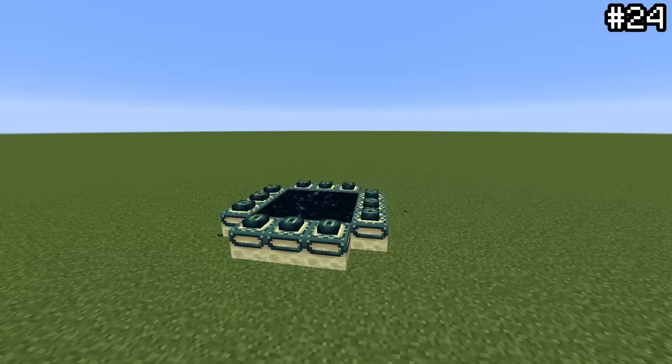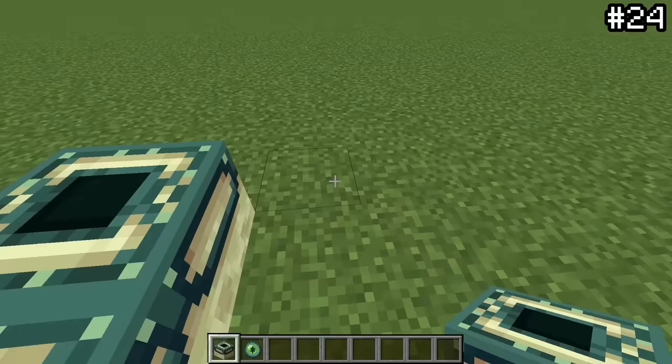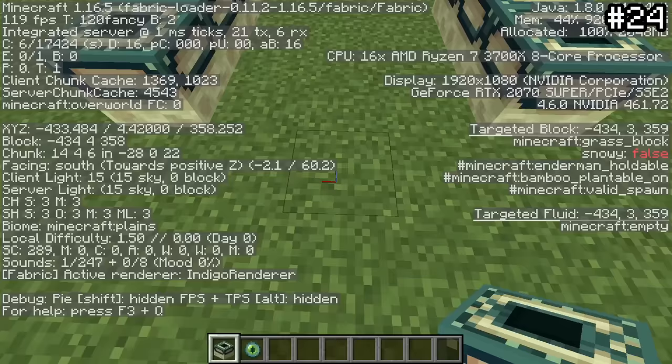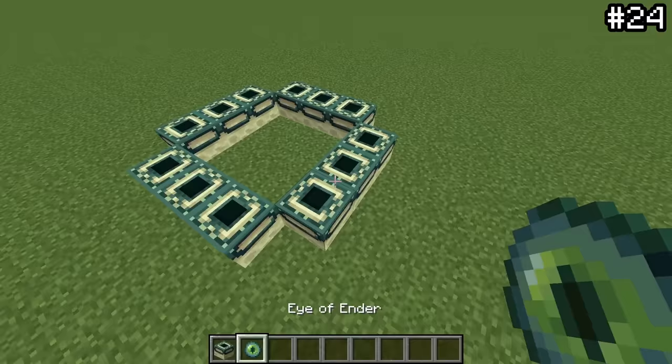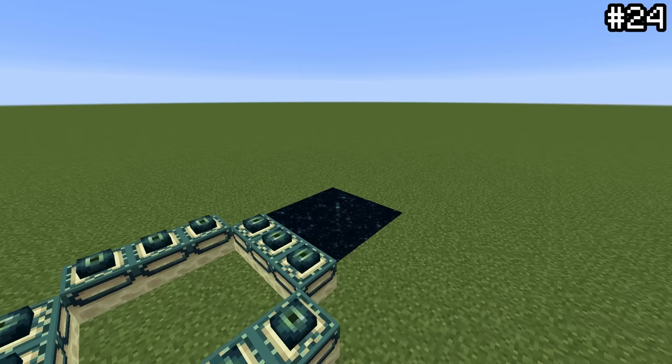End portals are pretty straightforward — you fill in the eyes and boom, portal to the end. Something a lot of players mess up though is that all the frames have to face inwards. If you place them from the outside, the portal won't light. However, if you build an end portal with the east and west frames facing inwards and the north and south frames facing outwards, you'll get a nice bug — if you fill in the northern frame last, the end portal will generate to the side. This bug is frankly hilarious and will confuse even the most veteran players.